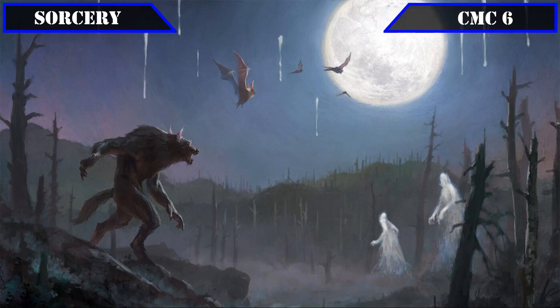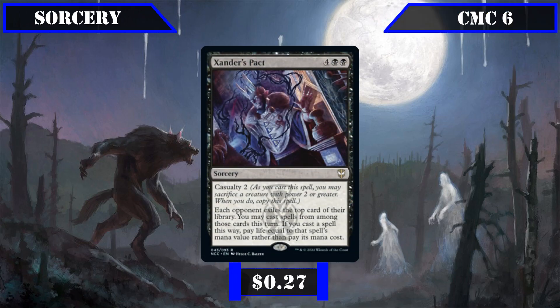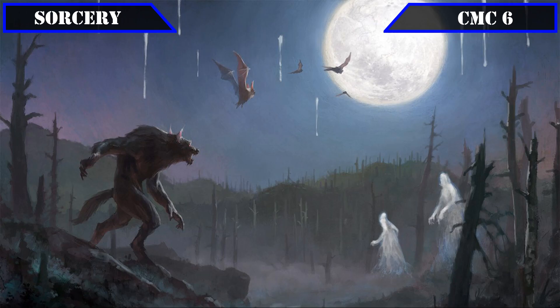Skipping to the CMC 6 slot, our last sorcery is Xander's Pact, which has each opponent exile the top card of their deck and lets us cast any spell from among them by spending life equal to its CMC, in addition to having Casualty 2, easily allowing us to get a maximum of 6 spells off our opponents' decks provided we have the life to spend and the extra body to sack, alongside the tokens created by our commander to build up our board presence.